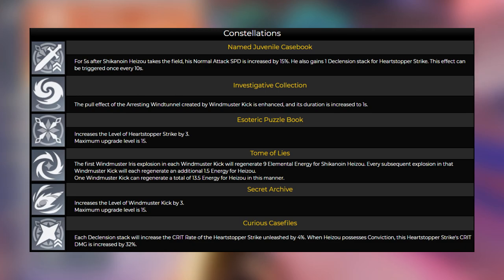C5 gives an increase in talent level for his ultimate. C6 is interesting — when you use it, you get increased crit rate ability with 4 stacks of the E skill: the first stack gives 4%, and you keep gaining more crit rate up to around 16%. And when Heizo possesses Conviction, the Heartstopper Strike's crit damage is also increased by 32%, which is massive. So does this mean he gets 16% crit rate and 32% crit damage? That is really, really good — especially for a character that needs as much damage as possible. A 32% crit damage increase is not little; it's almost half of what you can get from an artifact circlet, which gives 66%. So I highly suggest C6 if you want maximum damage.